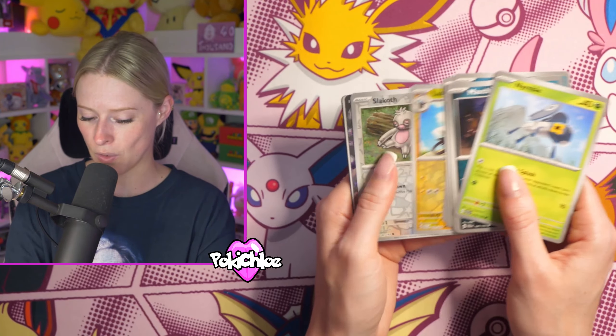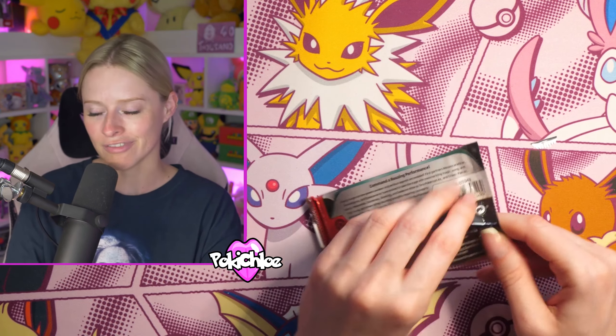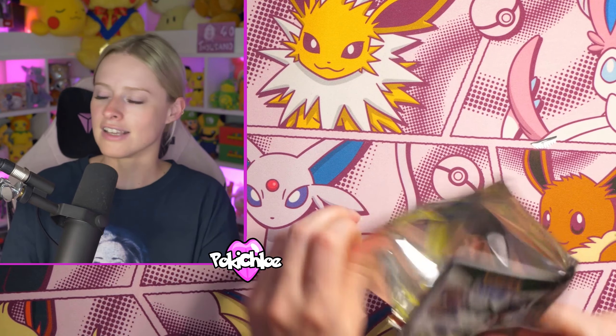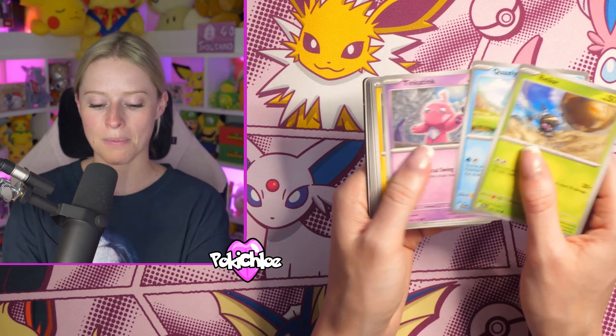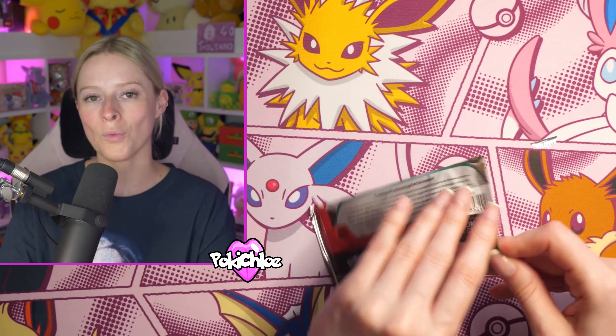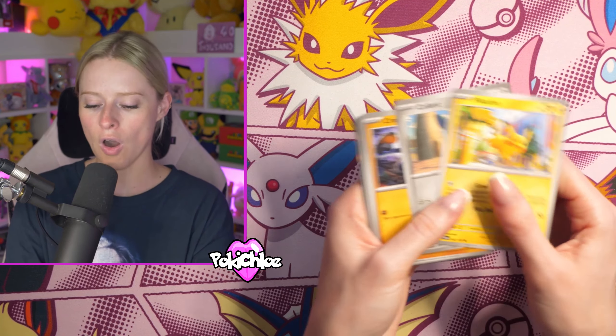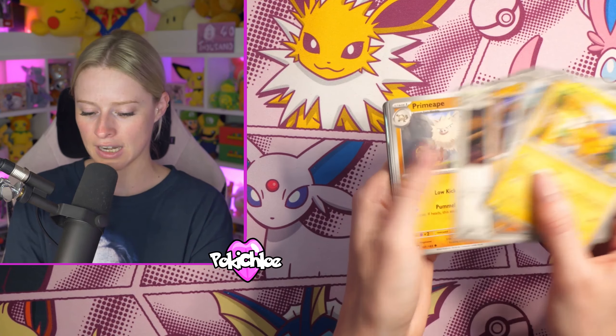We get the Paldean Clodsire EX — very interesting card! We also have Pokemon 151 coming. If you didn't know, Pokemon 151 is based on the original 151 Pokemon — it's just dropped in Japanese and it looks like it's going to be a crazy set. I'm even going to open some of the Japanese 151 on the channel, which I don't normally do, but when the set is that good we cannot miss out. Oh, that Pikachu's super cute!